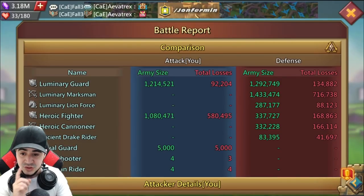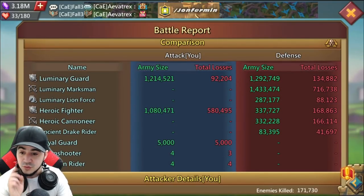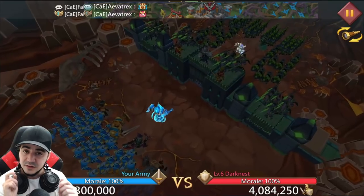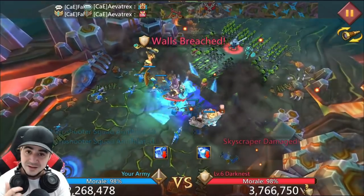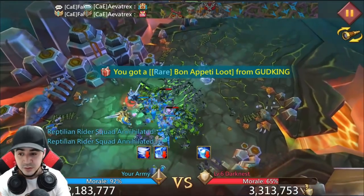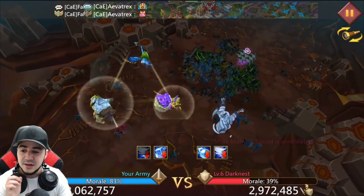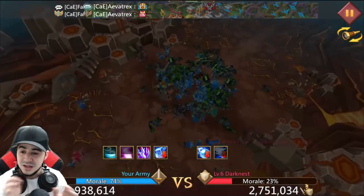Even though this was a ranged wedge defense, I went through the range and then started hitting infantry and cavalry — not a specific one but both, because they're clustered together after the front ranged is eliminated. With infantry, you want them to be either in the middle or in the front. If you put infantry all the way in the back, your damage is going to be mitigated badly.